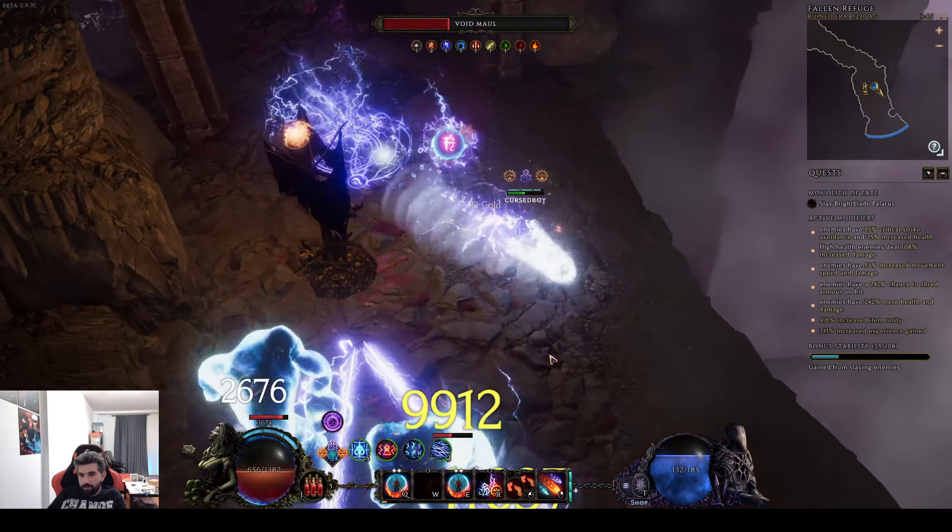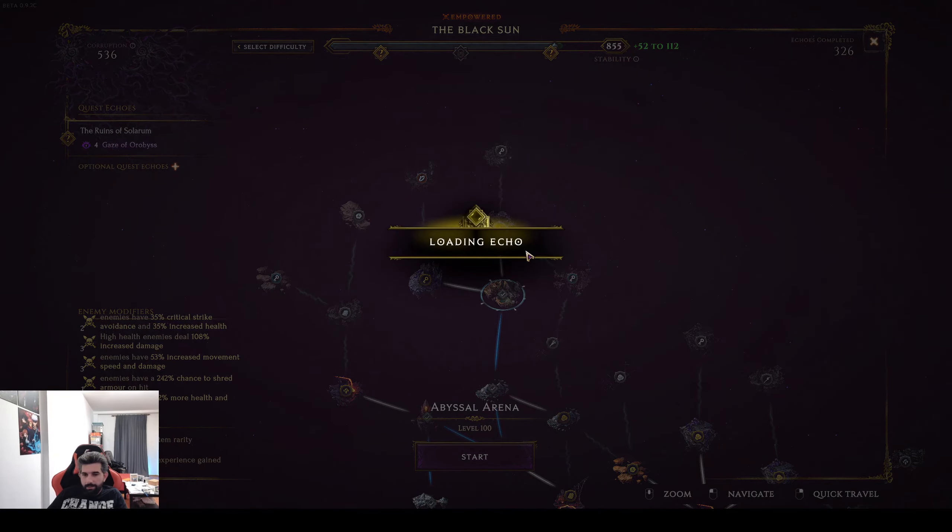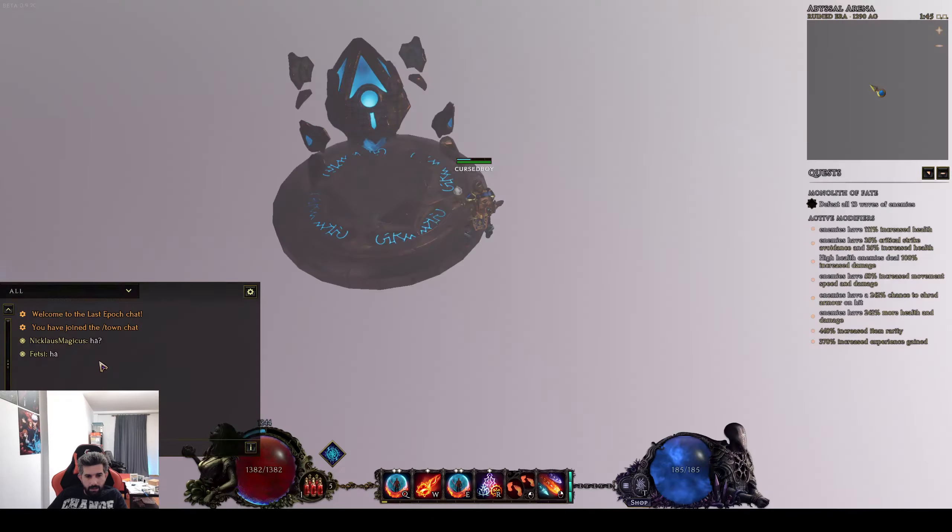When you push over 400 corruption you're gonna be getting a lot of uniques and dropping a lot of exalted items, so it's an excellent build to just farm. That boss just disappeared there — I also have no idea what mods we have. We got crit avoidance as well, so we took a little bit of damage. We also added extra health to the monsters. We have about 450 rarity right now.